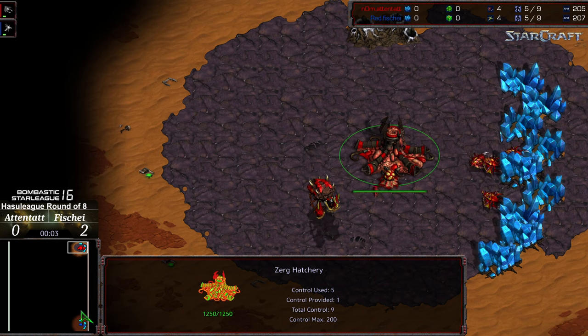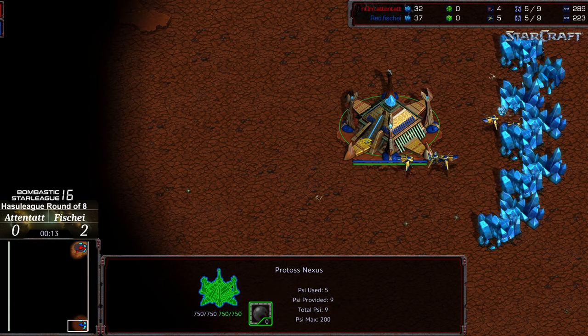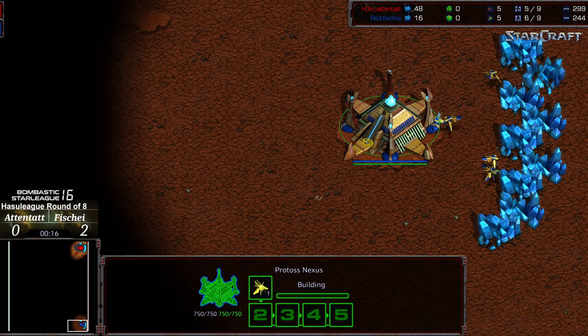Commentary done by Diggity. Upper end corner we have Atentat starting as the red Zerg. Bottom right end corner we have Fisheye starting as the blue Protoss — opted for those colors because they're more appealing. This is going to be on Butter, BSL Season 16 round of eight, game three between Fisheye and Atentat.